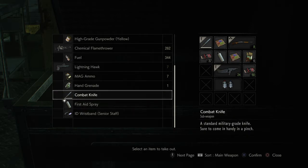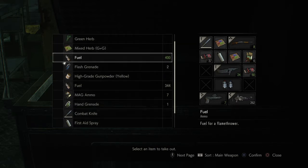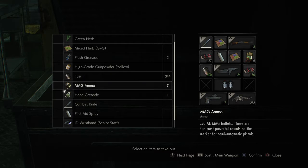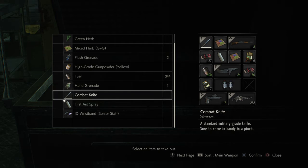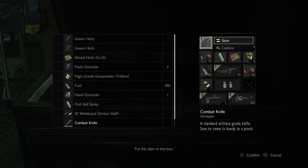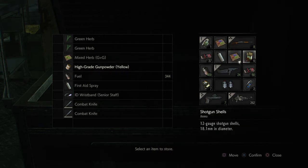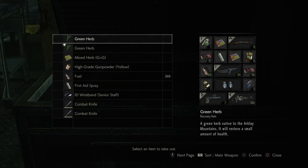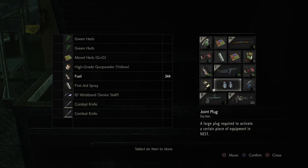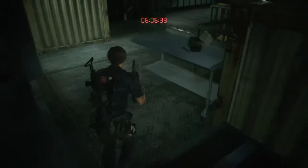Alright, we're gonna need the lightning hawk for sure, and the same door. Fuel, mag, ammo, the grenade. Why am I taking the knife? I don't even need the knife at this point. I'll take the grenade. I'm carrying so much stuff. I can't even make anything with this yellow gunpowder. That's it — I don't have any more gunpowder on me. That's absolutely everything we need. Alright, let's go.